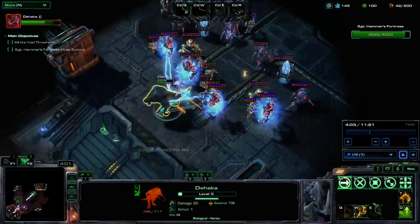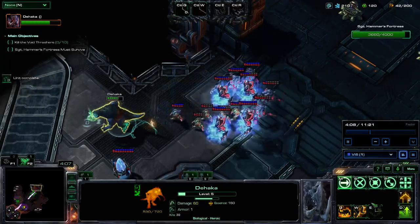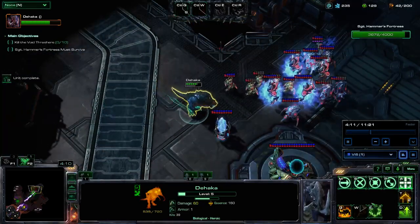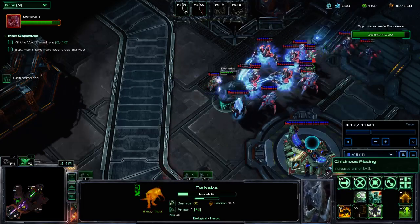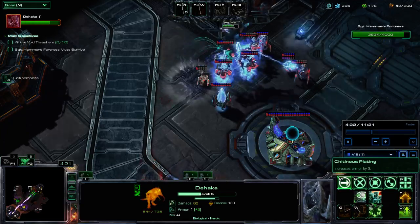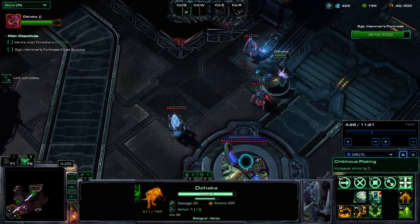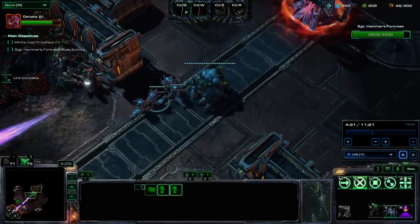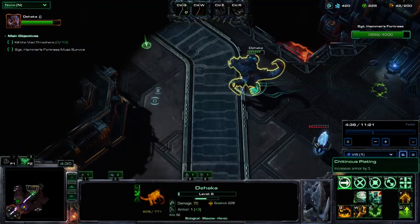Now that we've finished up over there, we're going to push the mid base, pull everything onto the low ground, and group up all of these 4 Archons — these insanely damaging, insanely tanky Archons — and we're going to just chew through them like they are nothing, using psionic explosions from the surrounding units.